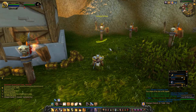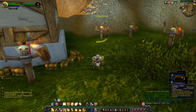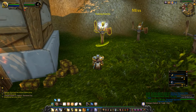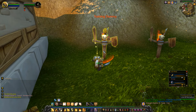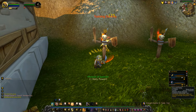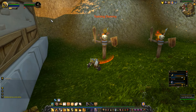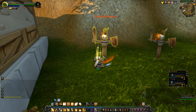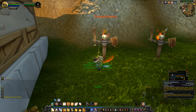So you walk into the room, the boss is there, pretty much a tank-and-spank. You throw your Avenger's Shield first — it bounces, silences the target, and now stuns too, which is great. If it's a single target, you immediately do either a Judgment or Crusader Strike — both are really good for gaining aggro. You bounce back and forth on those and build up your Holy Power.